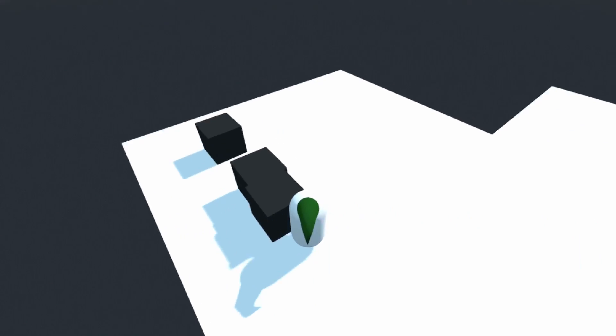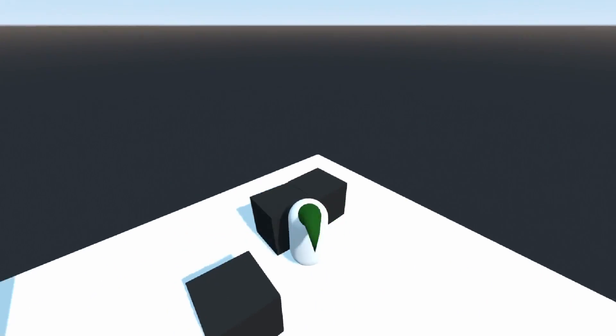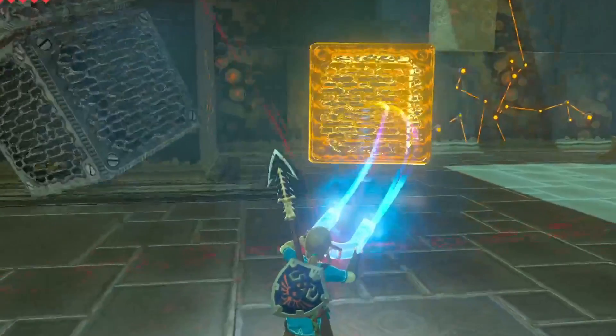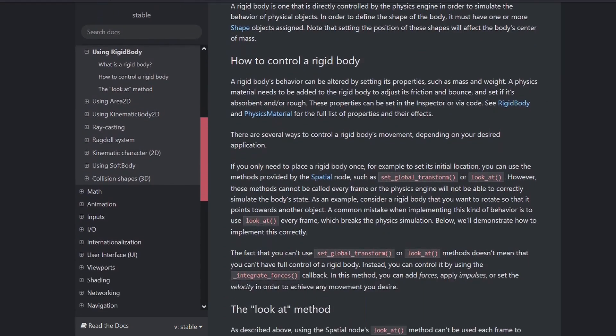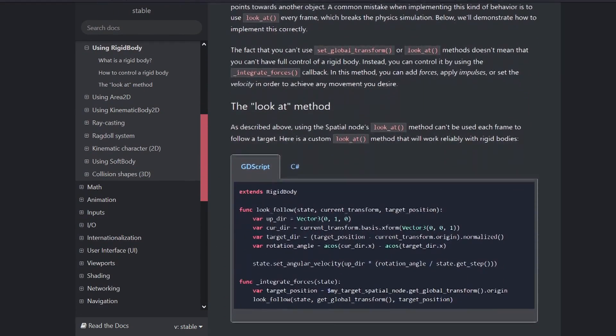That's more like it. Initially, my plan was just to create the Magnesius rune from the game as a simple weekend exercise. For those who don't know, the ability allows the player to levitate and control metallic objects. I didn't think it would be that hard to code, but physics had other plans. So, after spending some time diving into the Godot documentation and forums,